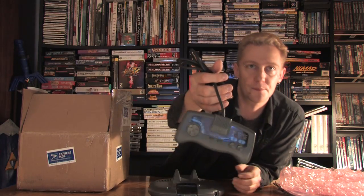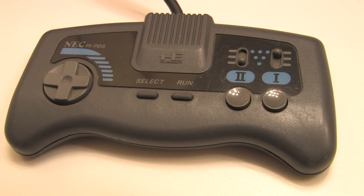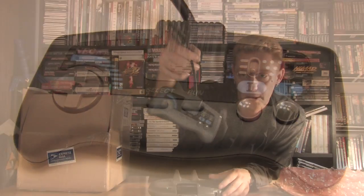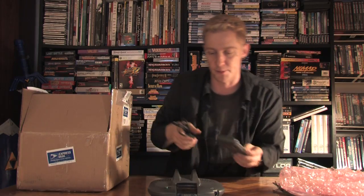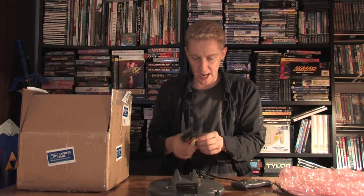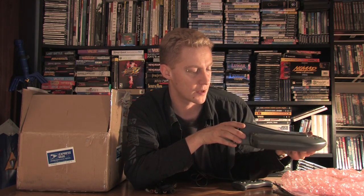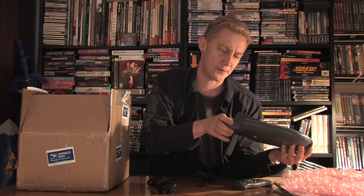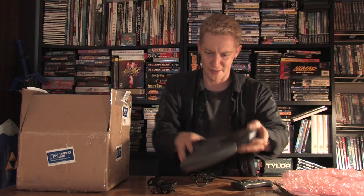The controller is actually a specific PC Engine Shuttle controller — it's only shaped that way for this particular machine. We also get the AV cords, which plug into the back. And it's interesting on the AC adapter side: it has a lock — it actually closes and opens the AC adapter port. That's unusual. You never see that.